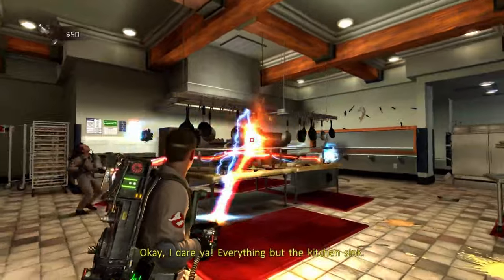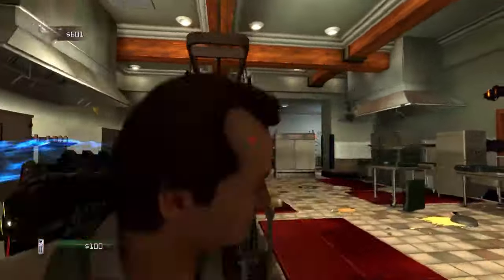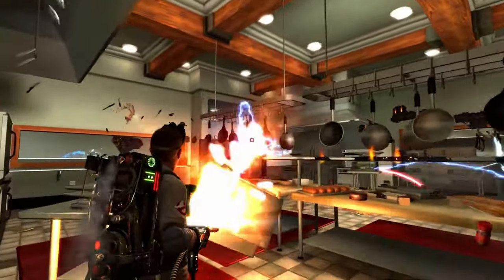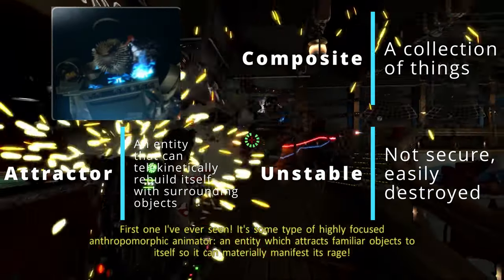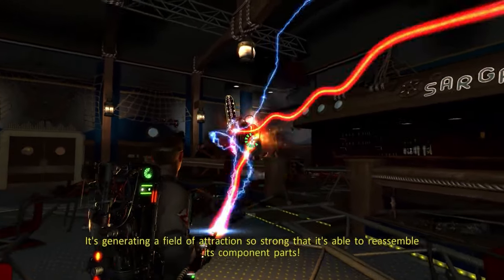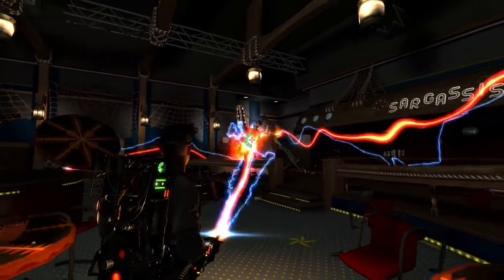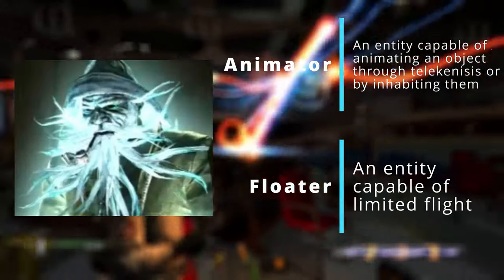Next, we have the Dead Fish Flyers who fly around Pappy Sargassi. They are Class 2 swarmers. They actually originate from the Ghost World, so presumably they are Ghost World fish that Sargassi caught post-death. And next up, we have the Kitchen Golem. He is a Class 6 composite unstable attractor — a collection of kitchen supplies given life by Pappy Sargassi through a huge amount of psychokinetic energy, though that power makes the entity extremely unstable and easy to destroy. And to cap off the Sedgwick level, we have Pappy Sargassi himself. He is a Class 4 animating floater.